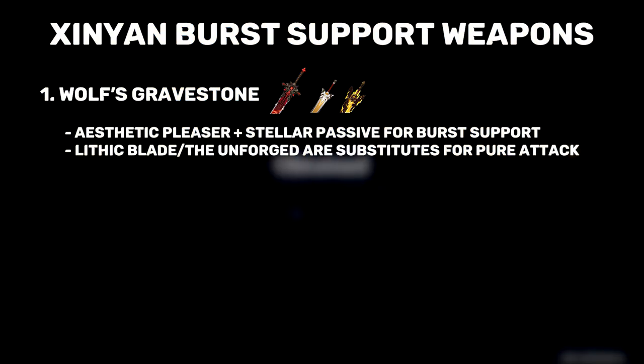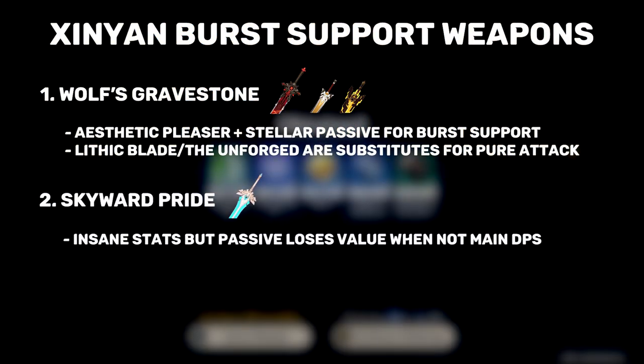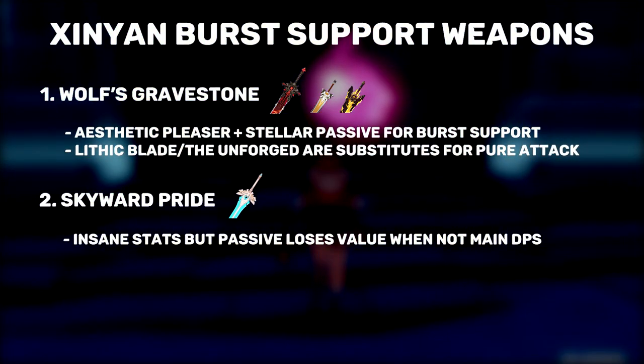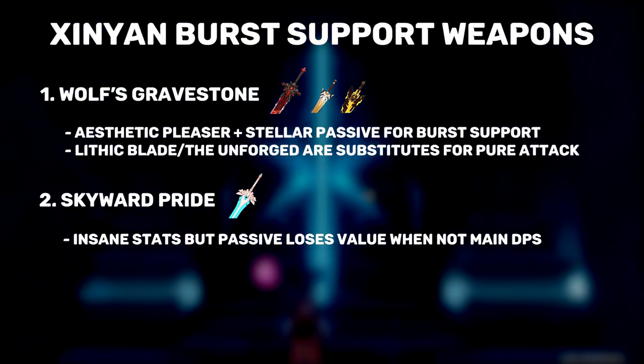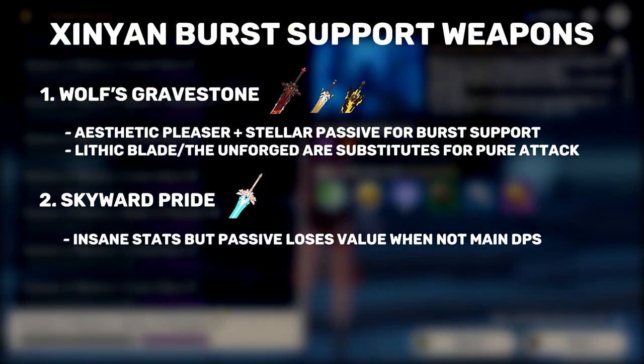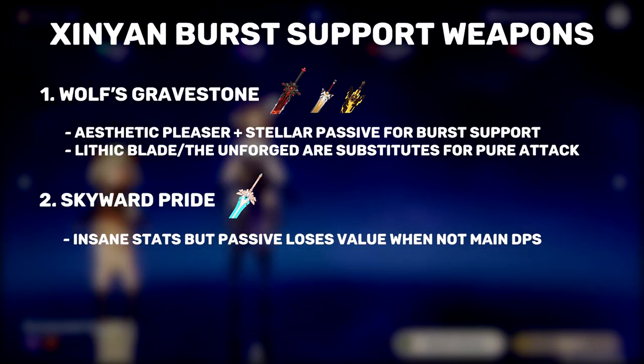For the number 2 spot, we have Skyward Pride. This weapon is best in slot for a main DPS Xinyan, but unfortunately it's not as good on burst support because we don't utilize the passive as much. However, that does not mean you should write off this weapon — it's still wonderful even for a burst support playstyle. The high base attack and Energy Recharge stat makes it really easy to build Xinyan and that's exactly what we want from our weapon.